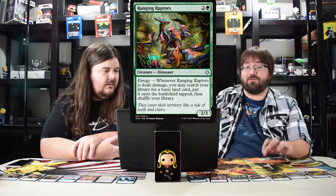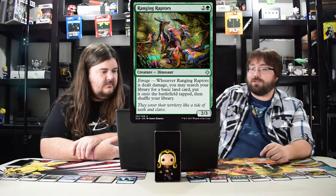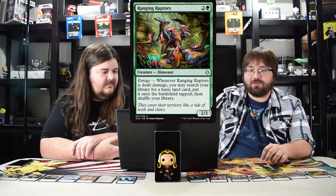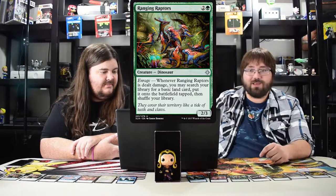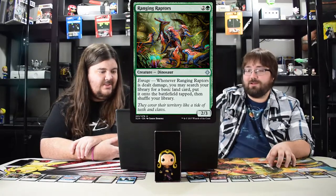Speaking of dinosaur standard — Ranging Raptors, costs three, enrage: go get a basic land and put it into play tapped. It's basically rampant growth with legs. The card is really strong. Grab your Walking Ballistas now because with that dude and Walking Ballista you're just machine-gunning into lands constantly — it's ridiculous.